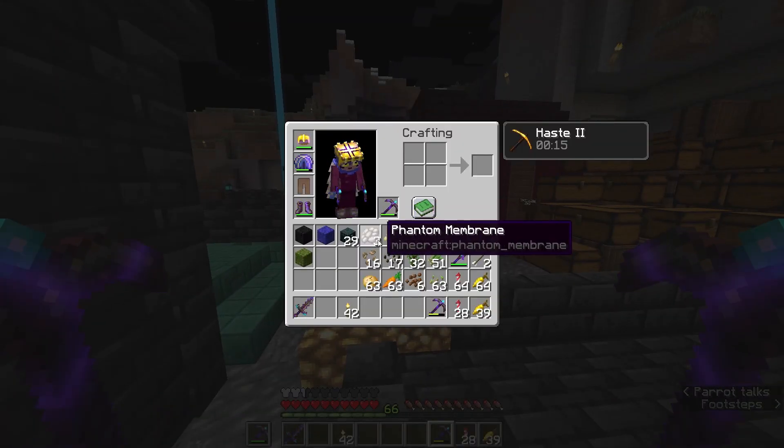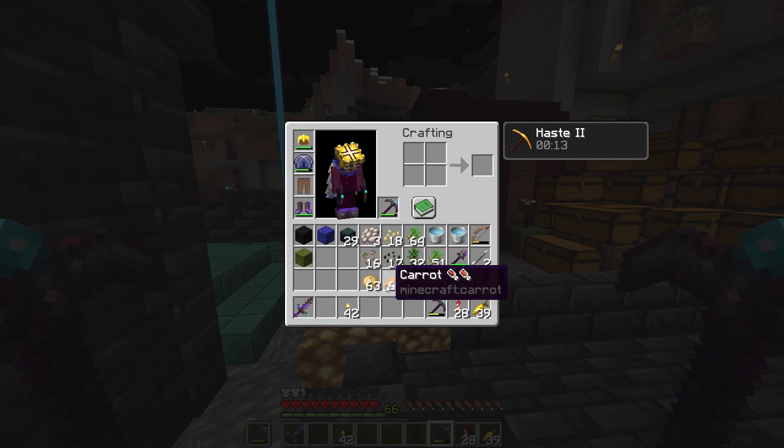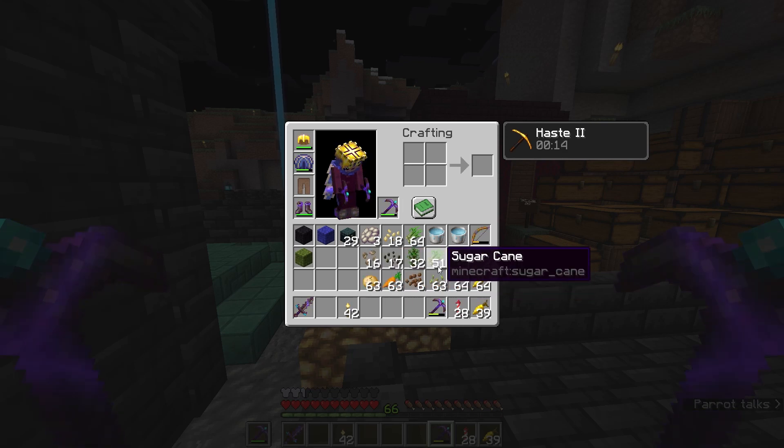A farm that I want to make is with pumpkins, melons, beetroots, potatoes, carrots, cocoa beans, wheat seeds, and sugarcane.